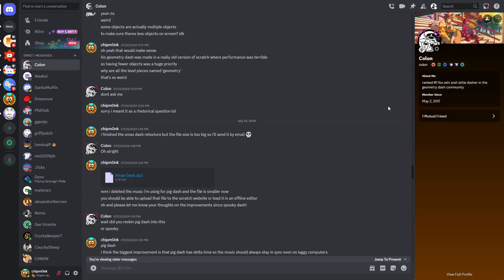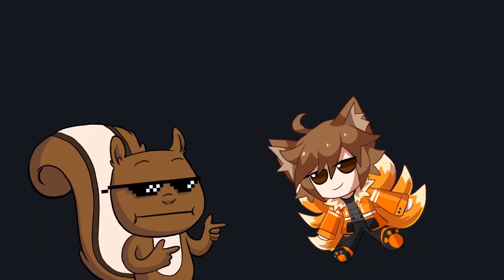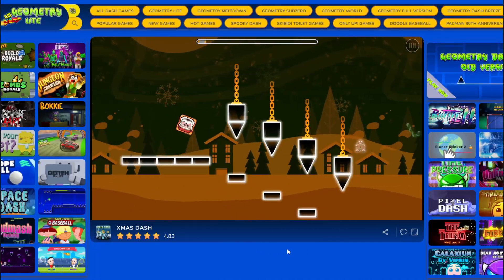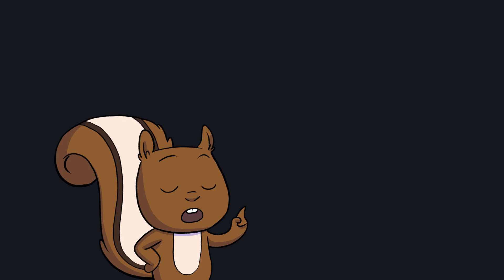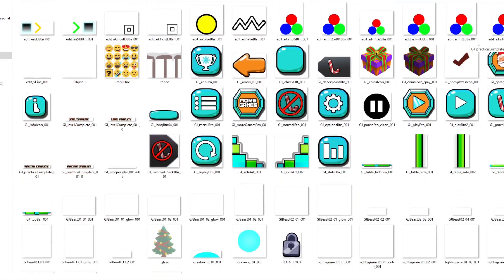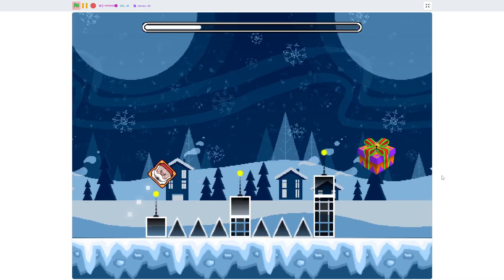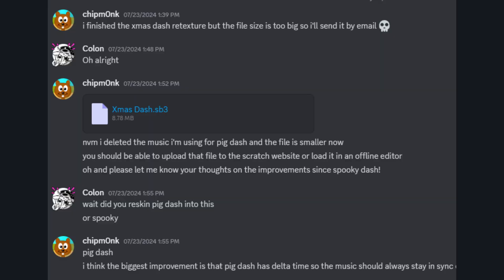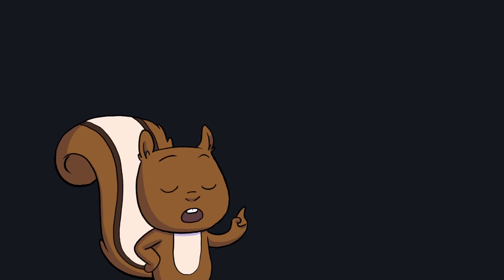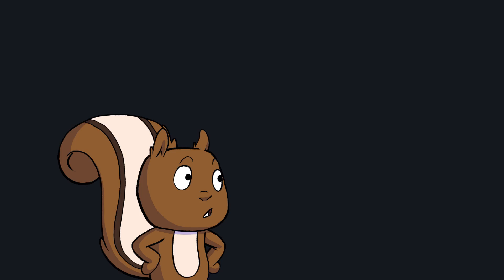Remember that Geometry Dash scam website I mentioned that stole two of my games? Well, GD Colon and I both have beef with them over blatant plagiarism and creative laziness, so we decided it would be funny to plagiarize a game from their website and bring it onto Scratch. Colon sent me the assets for their game Christmas Dash, which is kind of a stolen version of my game Spooky Dash, and I added the assets to Pig Dash, then sent the project back to Colon for him to build a level. A revenge on Geometry Dash.io would finally be realized — at least until they steal Pig Dash and add it to their website, which will probably happen within a couple of days.